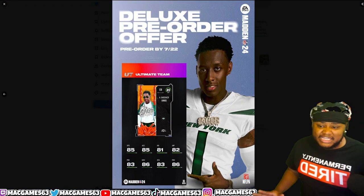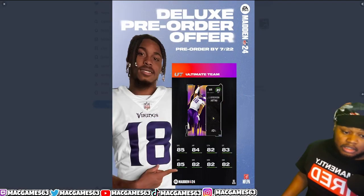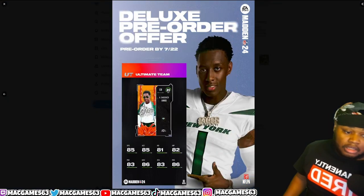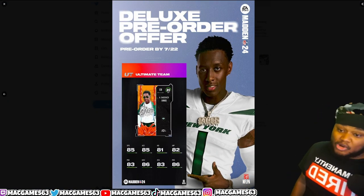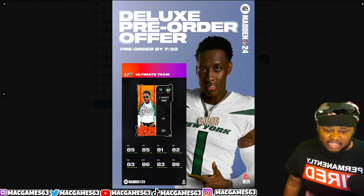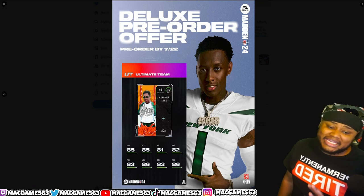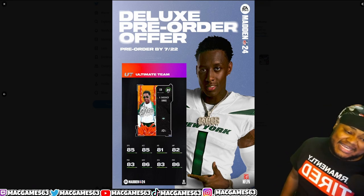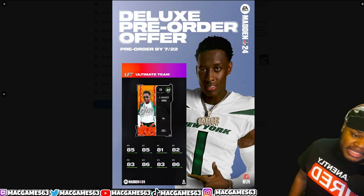Now, Sauce Gardner — 6'3" corner, same speed. These cards are gas, by the way. 85 speed, 85 acceleration, 81 agility, 82 jumping, 83 play recognition, 86 man coverage, 83 zone, and 86 press.